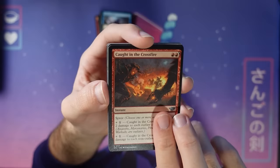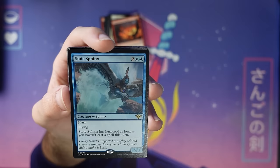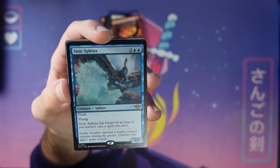Stoic Sphinx — a four-mana five-three with flash, flying, hexproof. If you haven't cast a spell this turn, it's pretty hard to deal with. Flash it down early and once again a great card for the no-spells deck in blue-white because you can flash it in on their turn. Pretty cool.